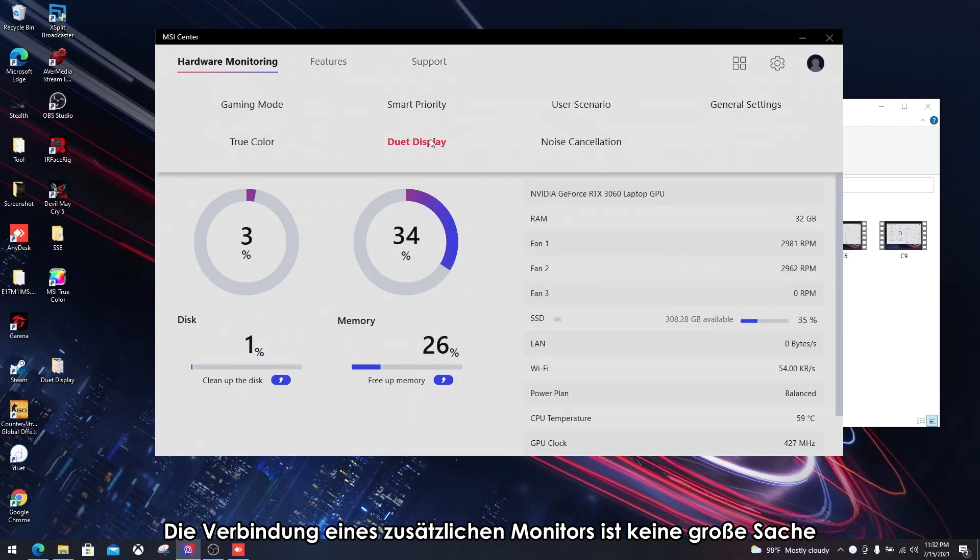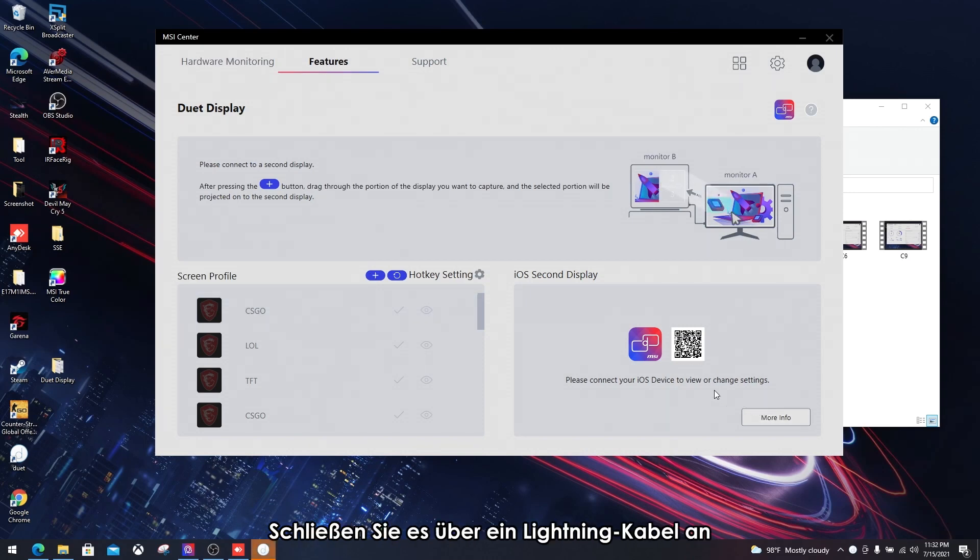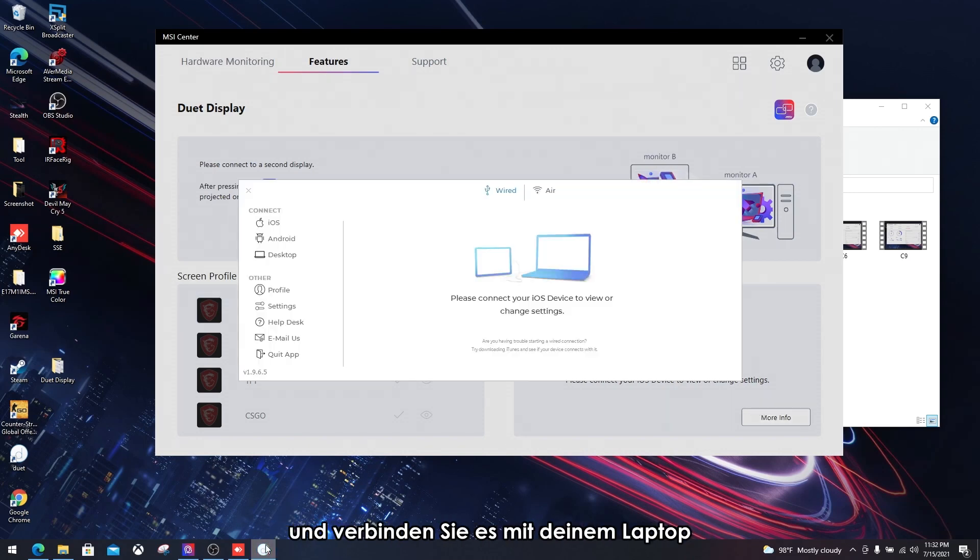Connecting one extra monitor is not a big deal, but what if you don't have that extra one? With the MSI exclusive dual display feature, you now have another option. Grab your iOS tablet, plug it in through a lightning cable and connect it with the laptop — now you've got your second display. This display also supports mirror or extend modes just like an external monitor.